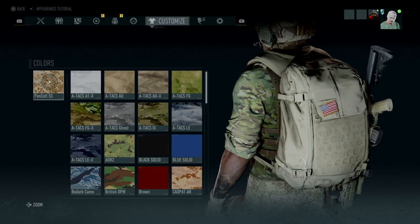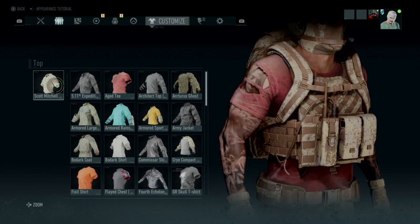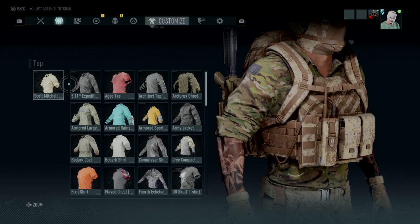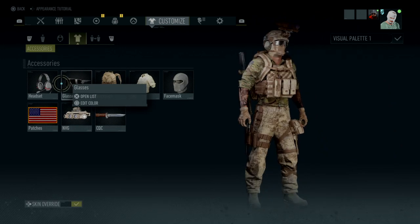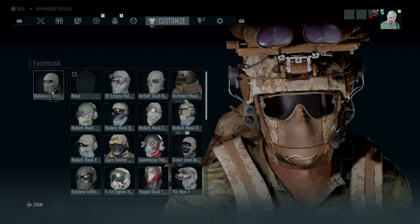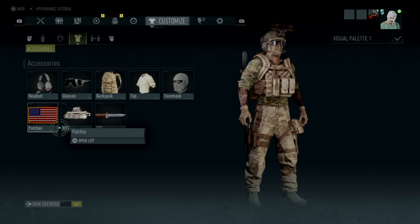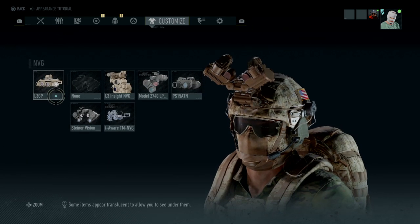The glasses are the Oakley Jawbreakers with Olive Drab. The backpack is the 3-Day Assault Pack with Pencott SS. The top is the Scott Mitchell top — if you do the outfit bug, which I have a video on, you can get it to be Olive Drab as you can see right here. The face mask is the Balaclava Sniper with Pencott SS. The patch is US Flag 2, and the Night Vision Goggles is the L3 GP.